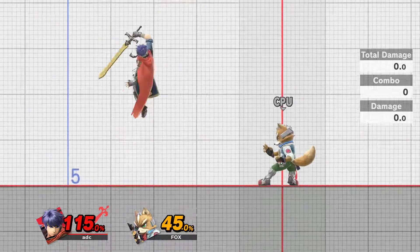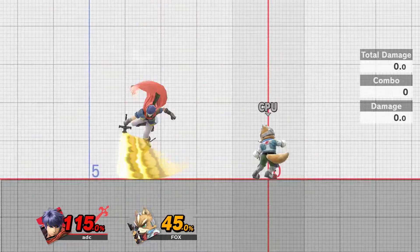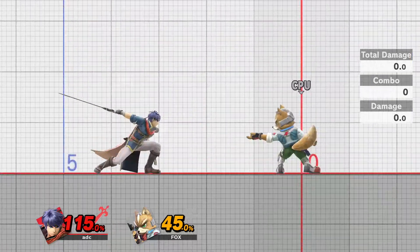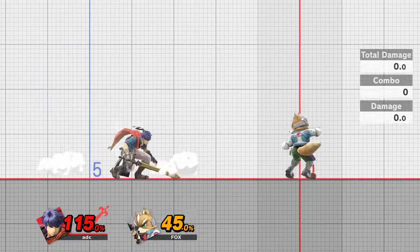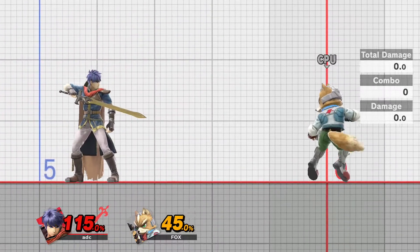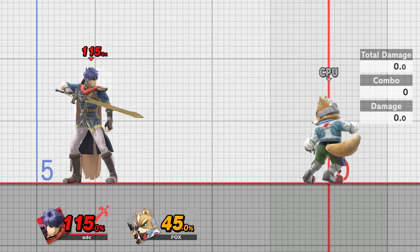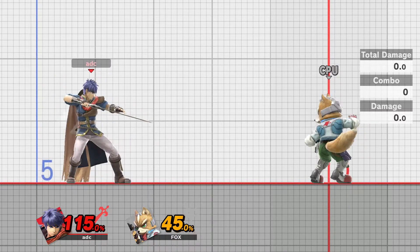To put it as simply as possible, it's using every inch of range you have on your aerial, your grounded move, or whatever attack — even certain grabs. Spacing is using the maximum amount of range that you have in order to maintain safety.